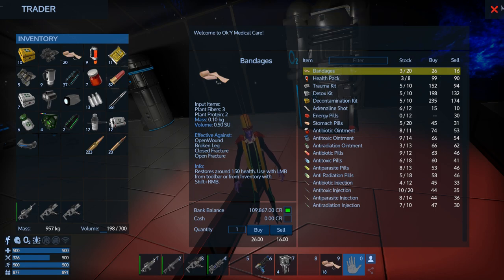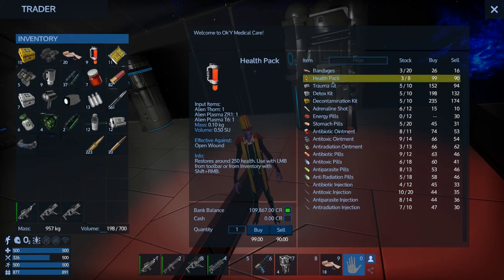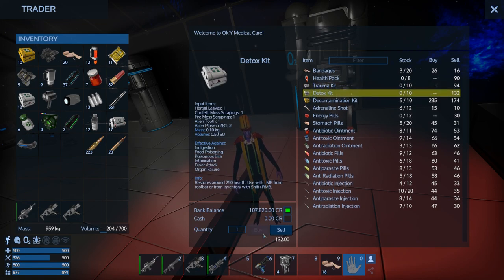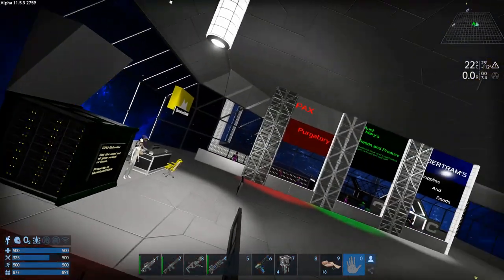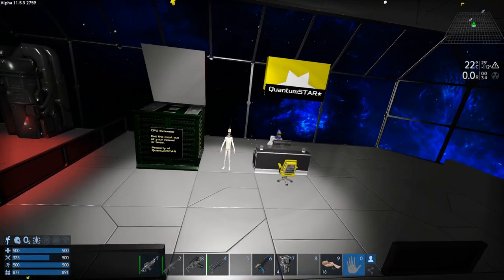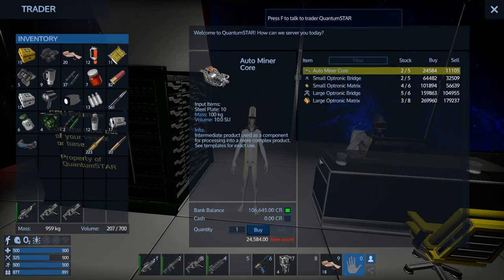This guy is the Mining Corp trader — he buys drills and stuff like that. We can buy pentaxid and magnesium from him. Then this guy is the Servant Corp trader — the standard one — but he sells large optronic bridges and matrices, so we can actually buy the CPU components we need for CVs and bases. There's also a medical vendor here.